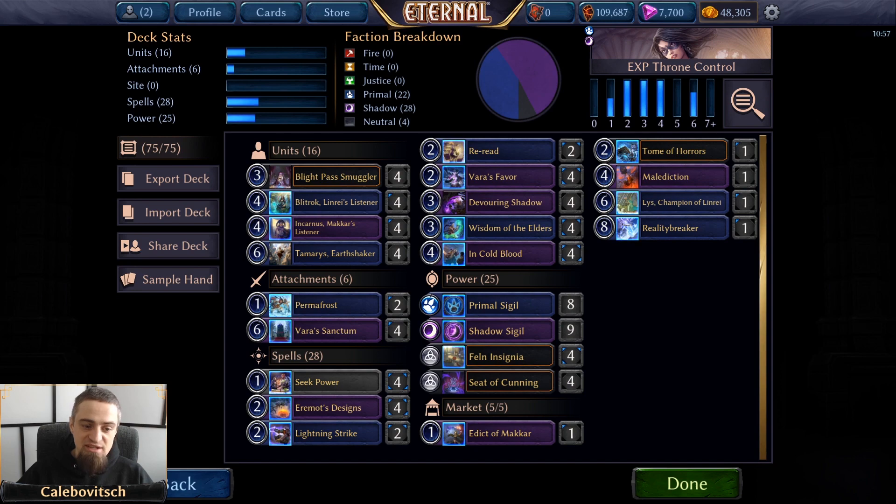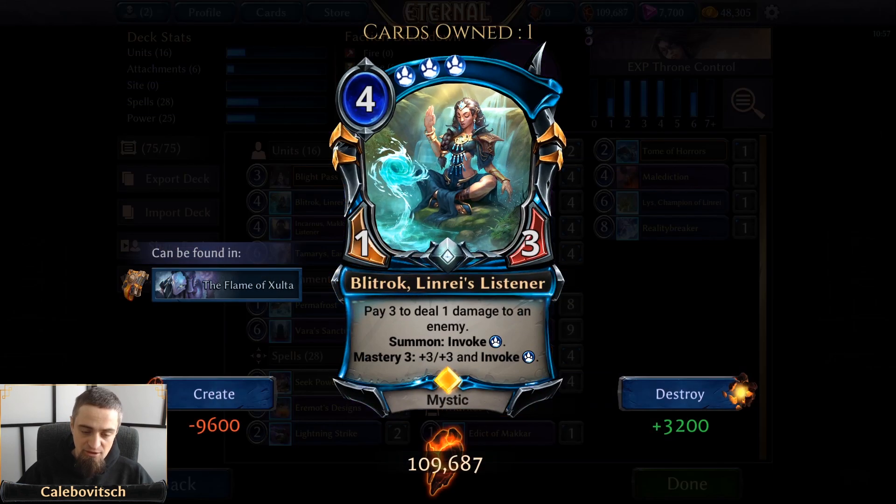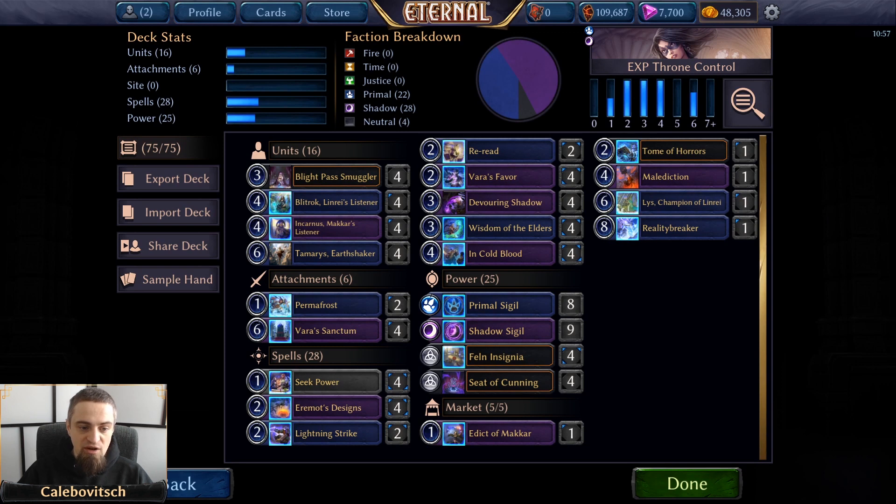The other unit that synergizes quite well with Varus Sanctum is Blitrock, Linrise Listener. This is one of the listeners that has been picked up quite a bit in recent months. It is a forecasted triple primal mystic that has the ability: pay 3 to deal 1 damage to an enemy. If she has deadly, you're just pinging each opposing unit away. She invokes primal on summon and on mastery, and mastery triggers off of you paying 3 and pinging with her ability.